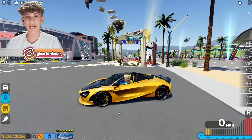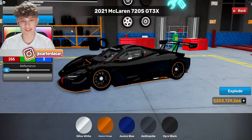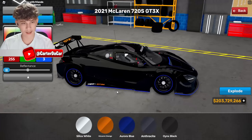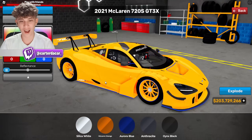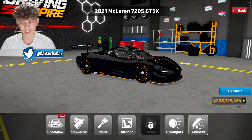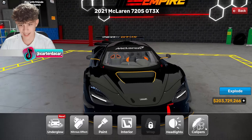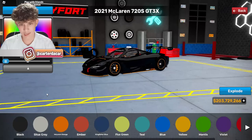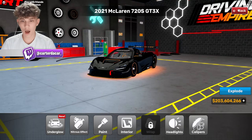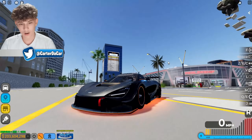Now for the McLaren 720 GT3X. I'll be honest — I'm not a fan of how the customization works here. If you want something in a different color, it ends up not matching the GT3X logos. The primary color changes the rims and the roof, so I feel it's best left stock. We can do McLaren orange calipers and orange accents that match, plus orange underglow to match the accents. The car has to stay black for the wheels to be black, but we can still have some sick underglow. That's actually really nice.